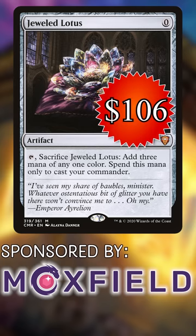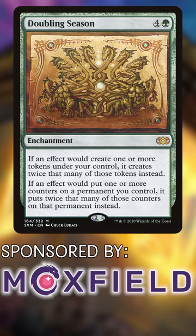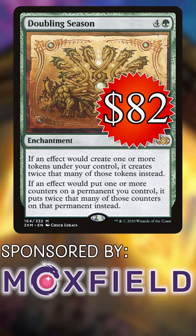Jeweled Lotus, $106. Super strong for powering out expensive Commanders early — let's get more of these out there. Doubling Season, $82. People want to ultimate their Planeswalkers.